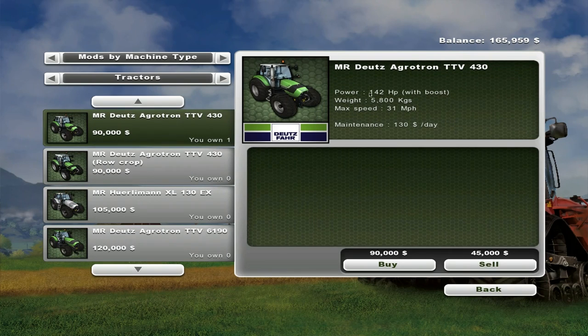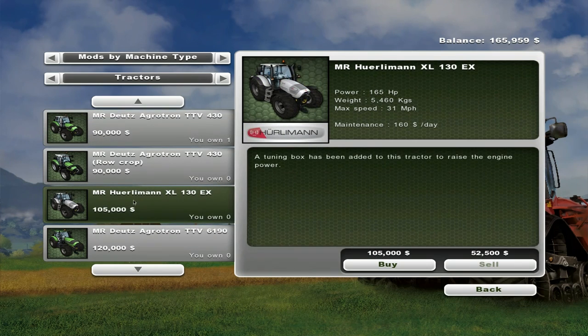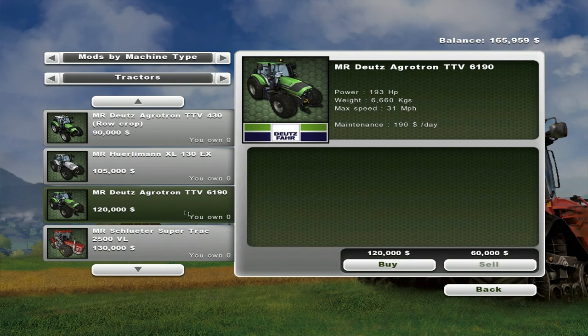We got this one - this only has 142 horsepower, so we're right at the edge of it there. The Hurleyman 165 - we can afford that if we have to. We can afford this guy if we have to too.